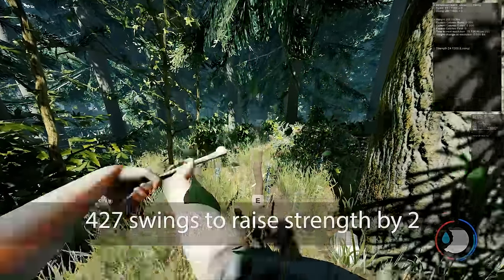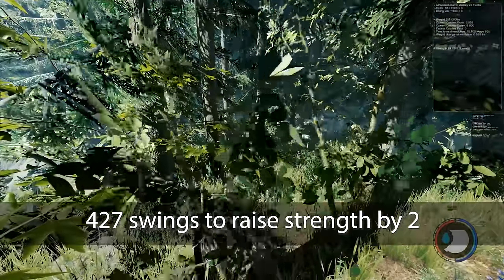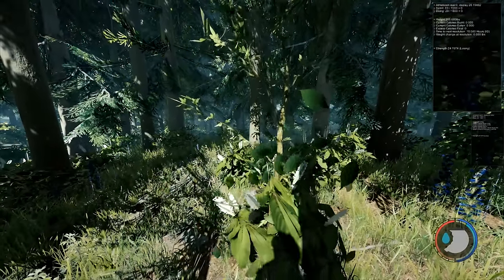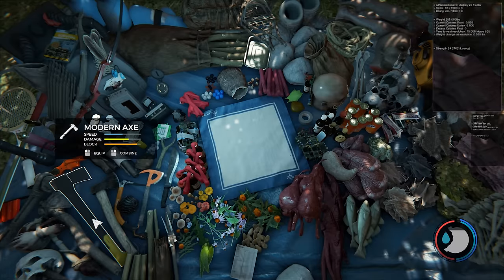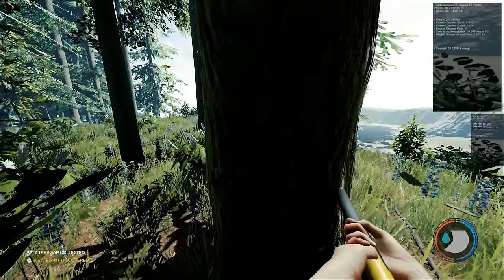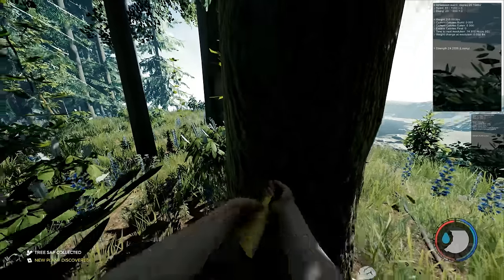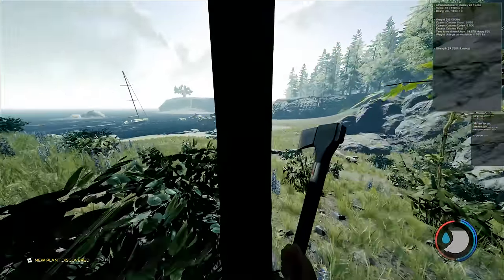As mentioned, it takes 427 swings with a bone to raise your strength by 2, and this takes approximately 4 minutes and 10 seconds if you're doing it non-stop. There are 36 minutes in a game day, so if you do it right from the start you could raise your strength by 14 to 16 in one day if you're very efficient and have a lot of spare time. If you wanted to get 15 strength in one day, you will need to swing your weapon 3,192 times — that is a lot, though 15 strength will be the benefit. Now in the console command box, it does say that I'm losing strength, but you can't on normal and hard mode.